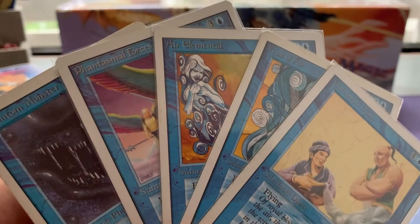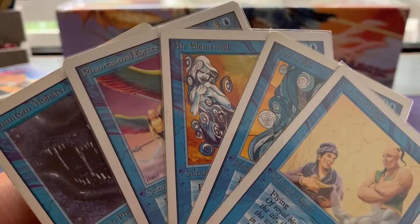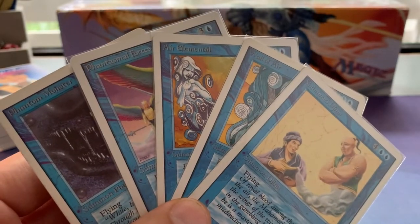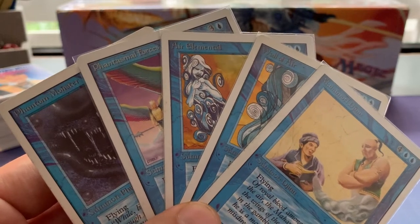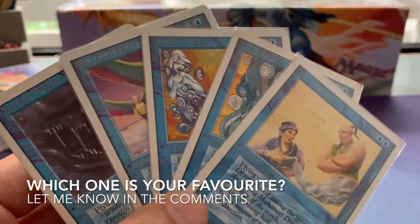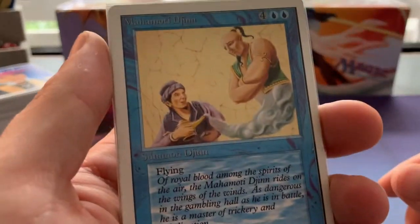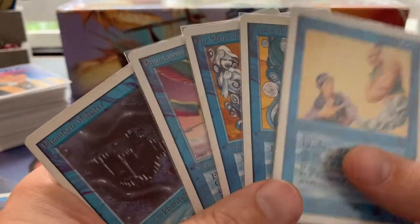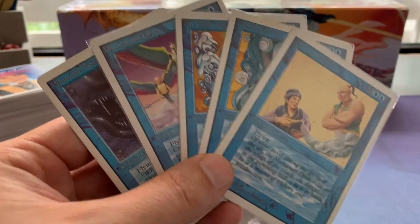If I have to pick one of these flyers, I think Air Elemental would be my favorite, and perhaps it's also the most playable of these five blue flyers. Although what you also see in a lot of decks is they just want to play one big bomb and then they choose Mahamoti Djinn, which makes sense — it's a very strong card. Let me know in the comments which one is your favorite blue flyer and why. Is it also Air Elemental, or do you have a different choice?